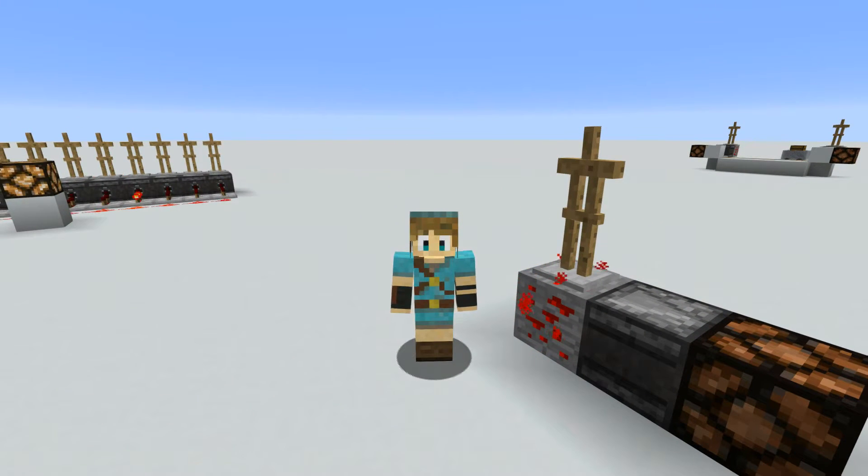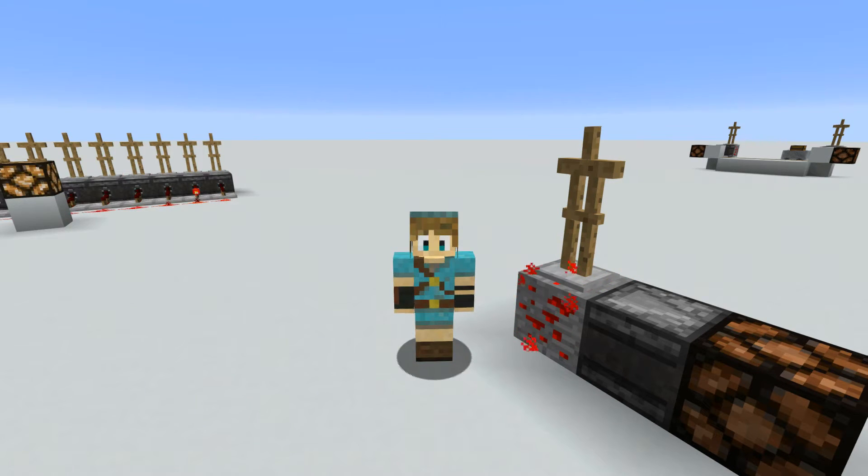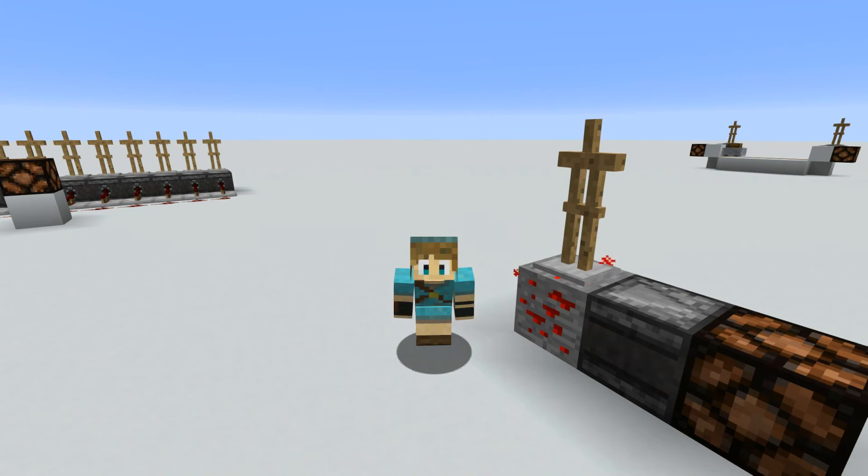That's going to be it for me today. One last thing: this does need to be built in an entity processing chunk. So if you need redstone contraptions working more than an 8-chunk radius away from you, this probably isn't the design you're looking for — it's more for chunks that will be loaded and processing entities. If you enjoyed the video, hit that like button; if you haven't already, subscribe for more. I will see you guys in the next one. Goodbye!